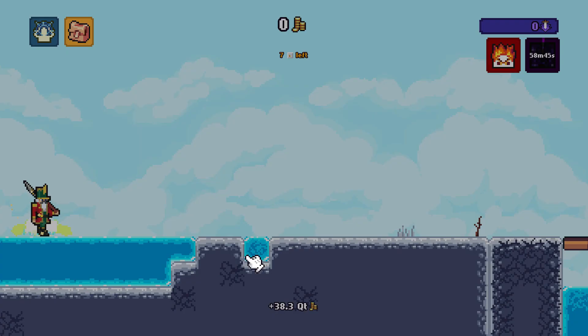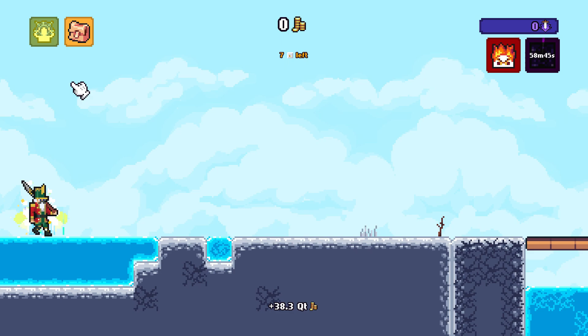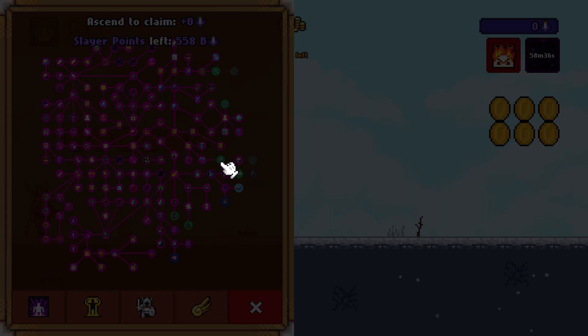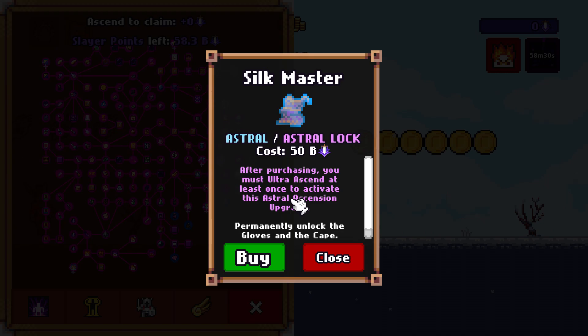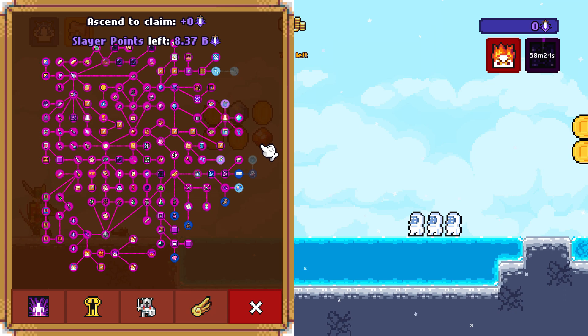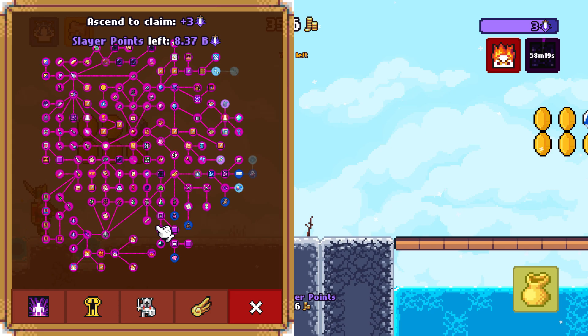10 ultra ascension points — I'll talk about that a bit later. Now I'm going to ascend — finally, after all this time, with 3 billion and 3 trillion ascension CPS bonus. I'll finally get the two things I've been wanting for a long time: Ancient Treasures and Silk Master, so gloves and cape already unlocked after I ascend. They're astral-locked so they'll activate once I ultra ascend, and I'm not sure if I should ultra ascend soon or not.